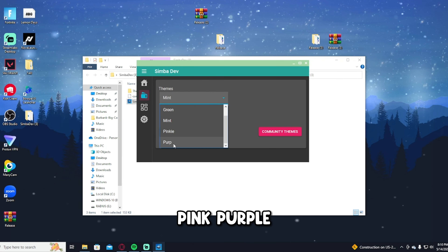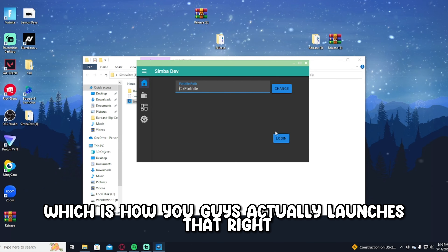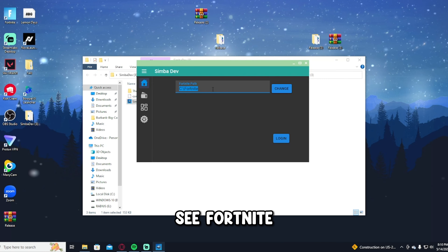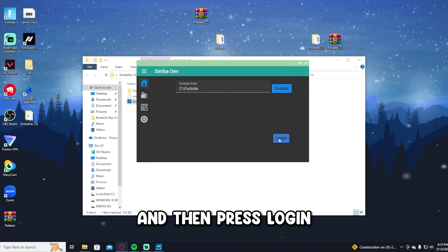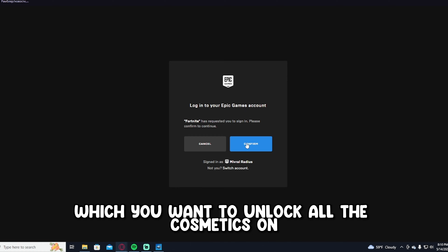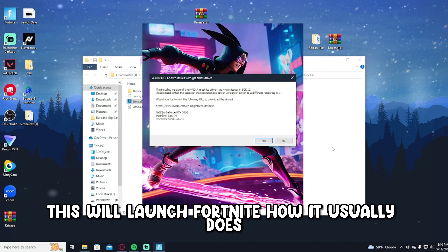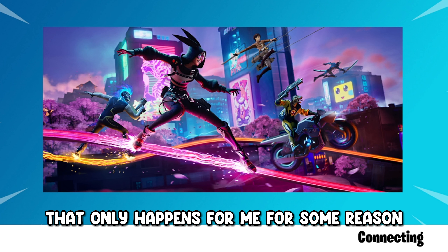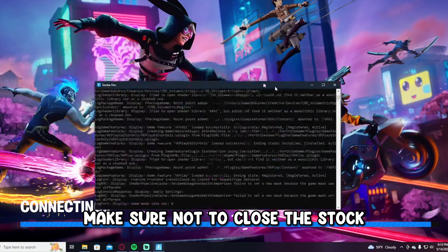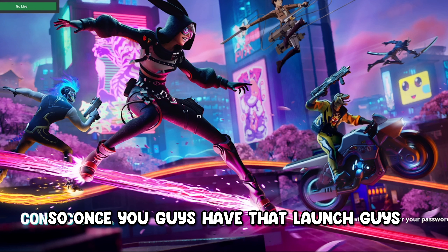Once you have the launcher, you can mess around with themes — there are a lot of options. Let's go with blue. Then go to Home. Make sure you have the path typed in as C:/Fortnite — it should be there by default. Press Login, which takes you to an Epic Games login page. Log into the account you want to unlock all cosmetics on, press Confirm, exit that tab, then press Launch. When Fortnite launches, Simba Dev should pop up — make sure to minimize it, don't close it, or the private server won't launch correctly.